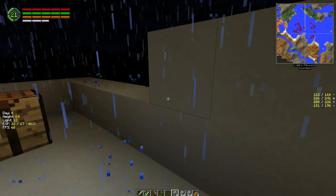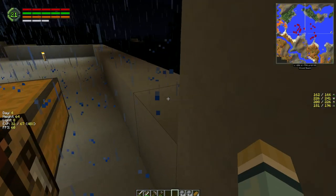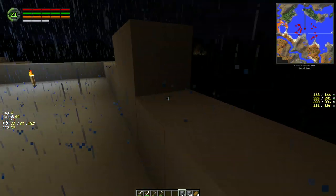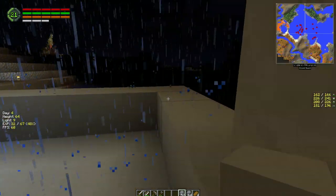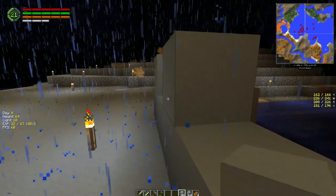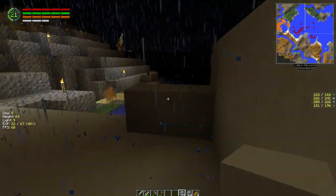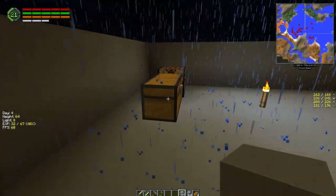You don't want to have a torch too close to wooden objects because it will light them on fire. If you place a torch on a wooden wall you might as well kiss goodbye to your house — it'll burn your whole house up. But mini torches are just fine; they have half the luminosity. They're from Actually Additions, so they're actually quite good.